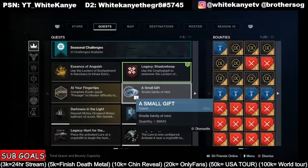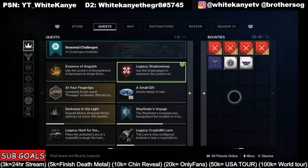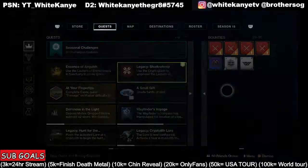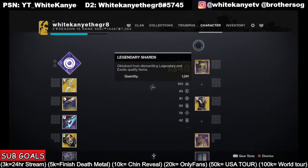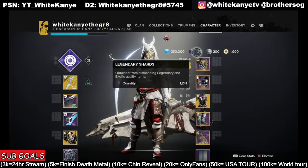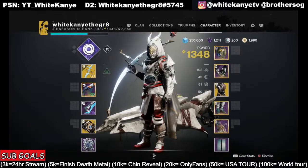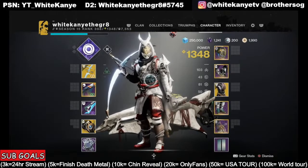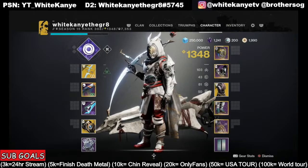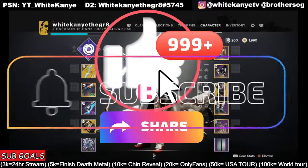I hope to see you guys there on Friday for all this. I'm going to be filling my bounties up on my Hunter, Warlock, and Titan as well. After we break every one of these things down, I'm probably going to be going from 1,241 legendary shards to probably around 5,000 legendary shards — I'm looking forward to it. We're pushing hard for 3,000 subs before Witch Queen drops on February 22nd. We're even doing a 24-hour live stream to raise awareness and hopefully hit that last couple subs to 3,000. So share it out, tell your friends.